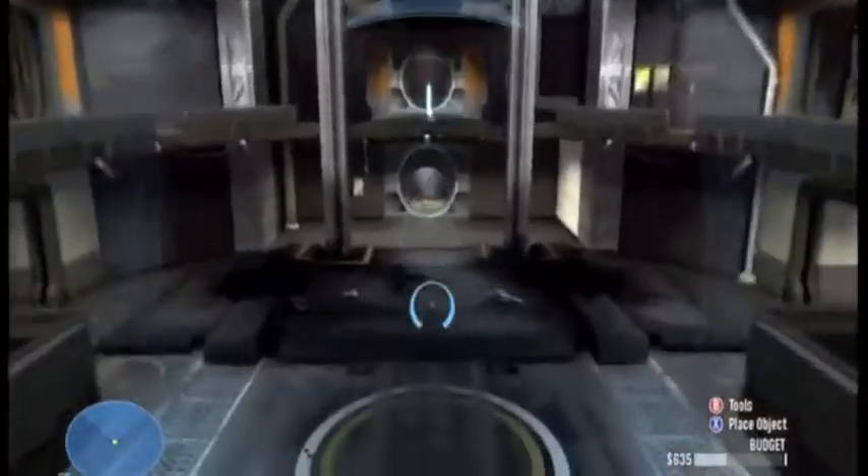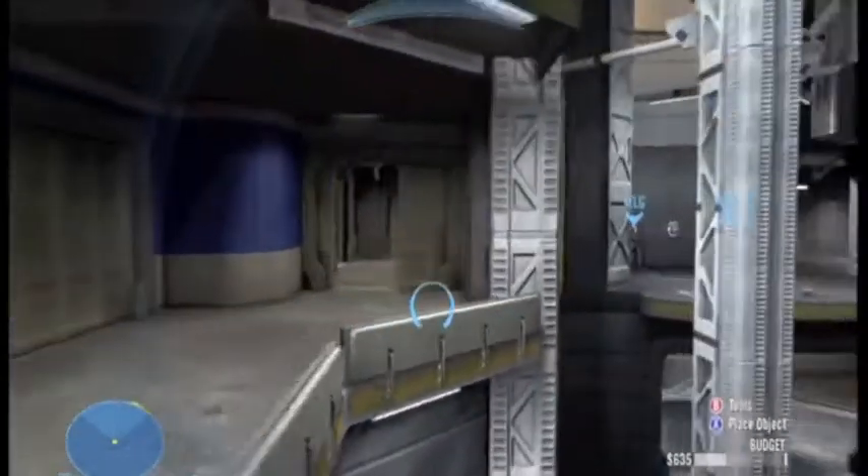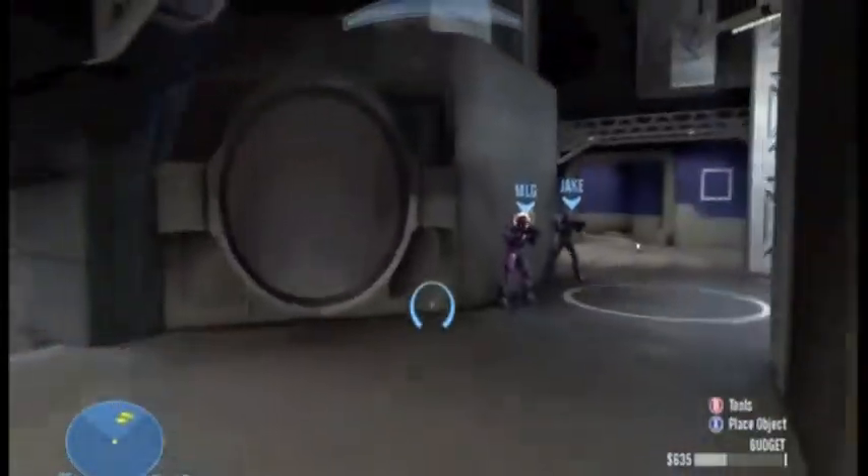Hello, it's Wensherboy and today we're showing you a cool hiding spot on the map Countdown. You're gonna go to the third floor and then you're gonna be going over to where the health pack is.